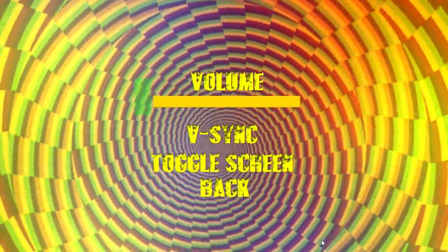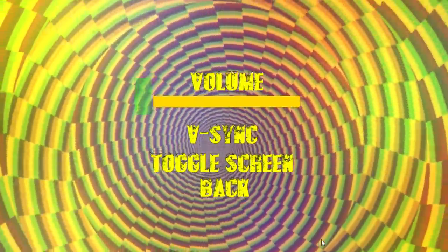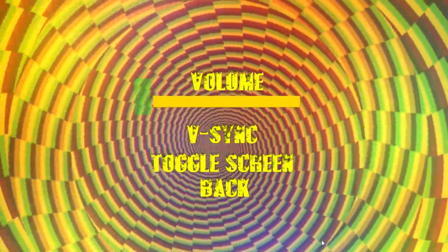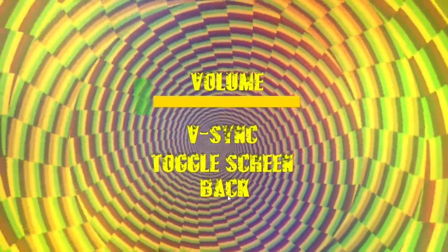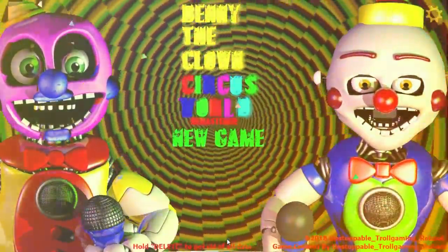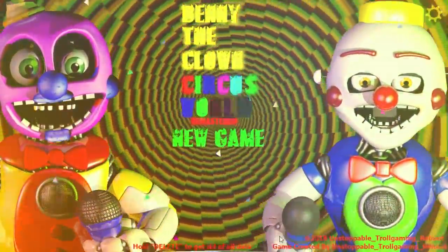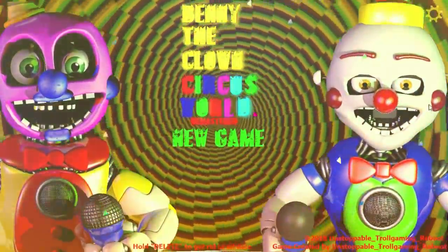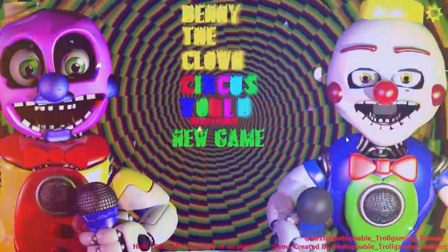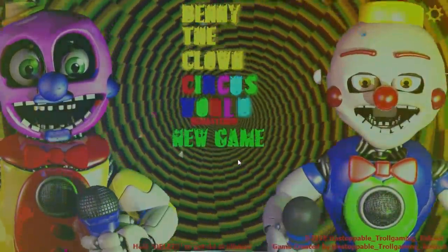You may be asking why I'm on this menu instead of the actual title screen. Real quick before we go — flashing light warning: if you have epilepsy or anything like that, make sure you cover your eyes or skip this part, because there are a lot of flashing lights. Here it is — this is the menu. It's really cool but very, very flashy, almost hard to look at. You've got an animatronic on the left, one on the right, and the Benny the Clown Circus World Remastered logo in the middle. I love how these animatronics look.